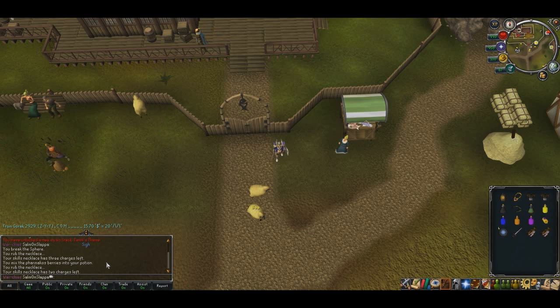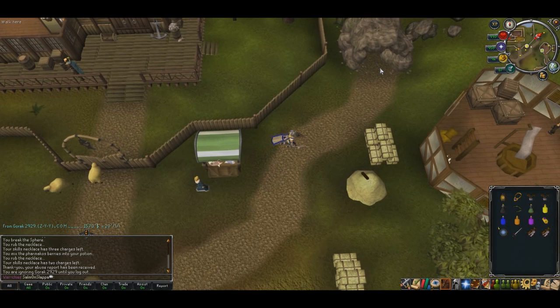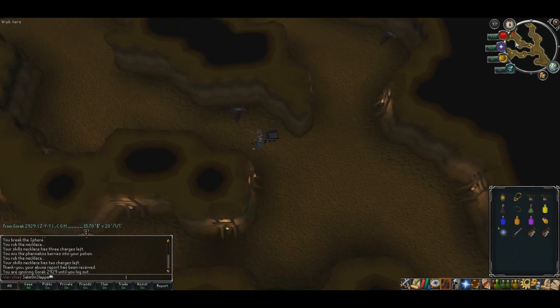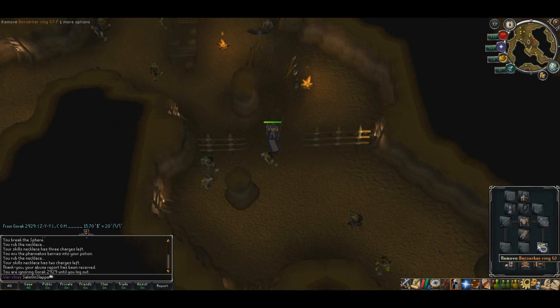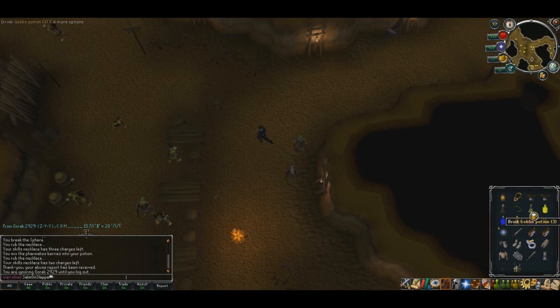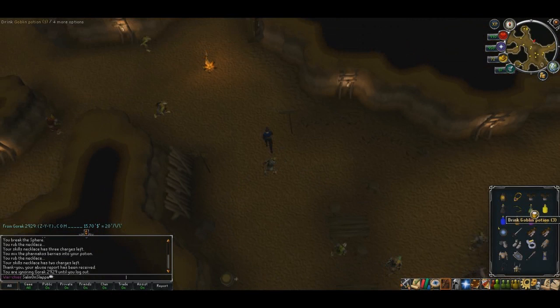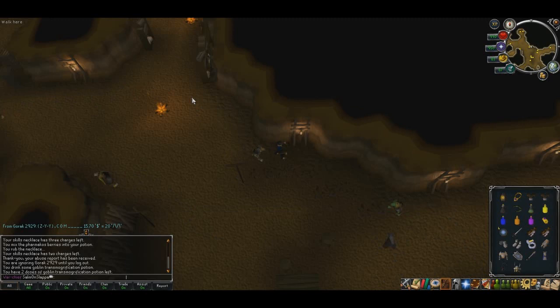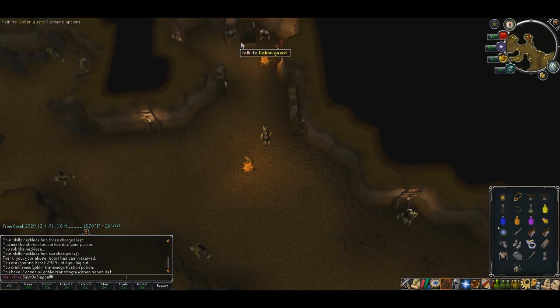As soon as you've got your Goblin Potion, teleport back to the Fishing Guild. Just to the northeast of you is the entrance to the Goblin Cave you were just in. Go ahead and jump in there and head up to the northwest corner. Just before you reach the stairs, use your Goblin Potion and you'll turn into a Goblin. You can choose any kind of Goblin you want — it doesn't actually matter.